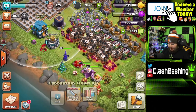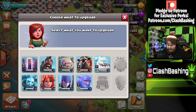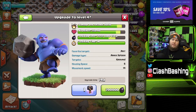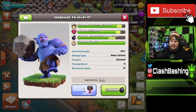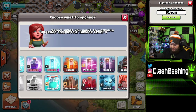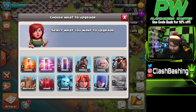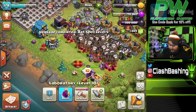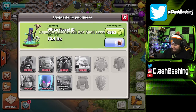We want to get something going in the lab right away. For me personally it's going to be Bowlers — actually, we can use the hammer on Bowlers. Bowlers are good for Pekka Bow Bat, Pekka Smash, Yeti Smash, five Ice Golem Bats — they're a really versatile troop. Let's use our hammer on Bowlers. Then I'm also going to upgrade the Bat Spell with a hammer and throw down the Witches next.